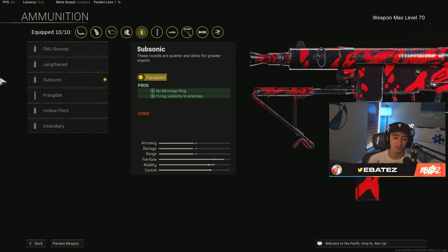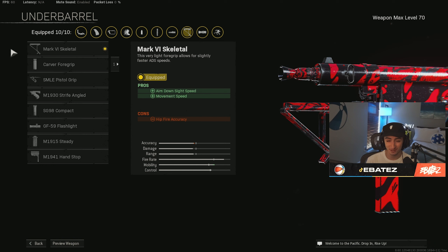For our ammunition type I'm using Subsonic — something a little different that I do that I feel other streamers don't. A lot of people use Hollow Point or Lengthened, especially on assault rifles. Subsonic feels great, and honestly when you're trying to fight one versus four, people look at the mini map and know exactly where you are. With Subsonic, people probably think I'm running a silencer — they don't know exactly where I'm at, so it lets me finesse a little more.